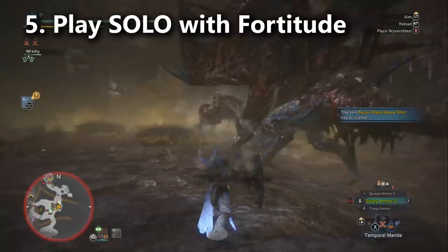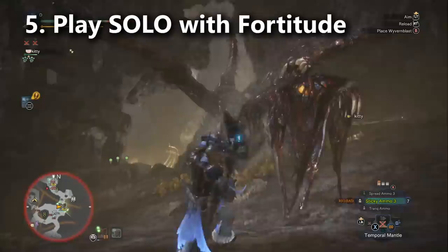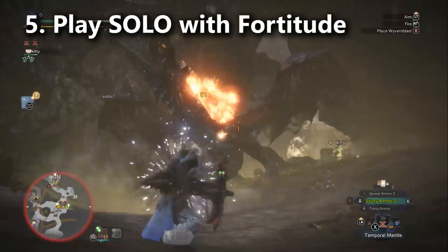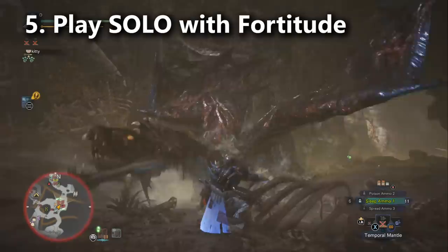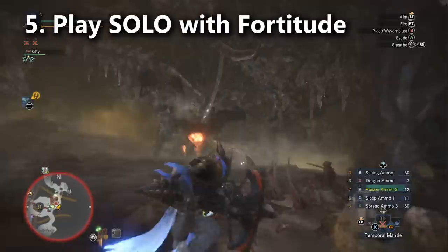The last basic tip is universally true for all arch-tempered monsters: simply fight him solo. Monster Hunter World is one of those rare games where cooperative play is actually harder — you're always going to bring the Fortitude skill. When playing solo, you're allowed to die twice and keep all your own lives — they're no longer shared. Fortitude will proc at least two times, making you extremely tanky, and it also gives you a large damage boost which helps you fight faster and gives you more lifesteal since you're dealing more damage. No more losing lives to a random player who's still learning the fight.